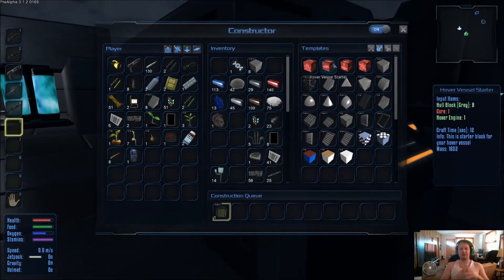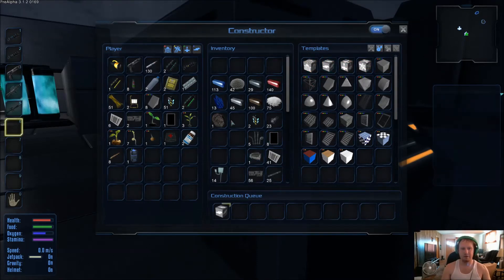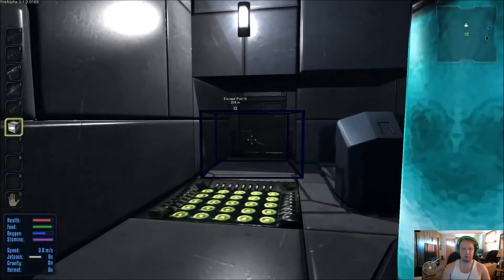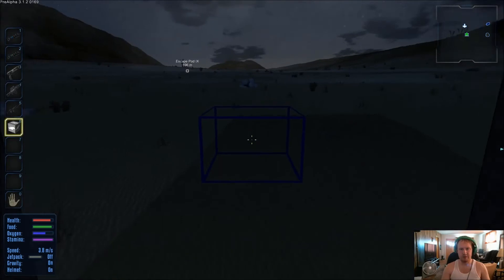It's crafting — we'll build it out front this time. I don't recommend building it over water. I personally have never been successful building the hover vessel over water, so that is one tip: don't build it over water. So we'll turn the jetpack off and set it right here — that'll drop it down towards the ground.